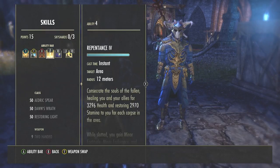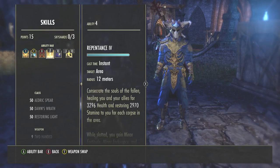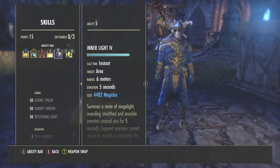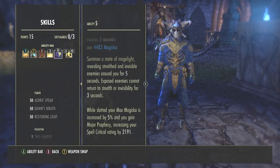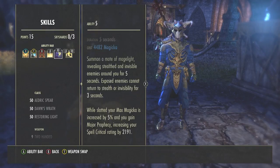Repentance is only used when you are surrounded by dead bodies — you tap it and green beams come from the enemies' bodies into you, and you gain stamina, magicka, and a little bit of health. You can also grant allies some stamina, which is very useful. The last ability on this bar is Inner Light, which I don't actively use — I have it slotted because whilst it's equipped I gain more maximum magicka.